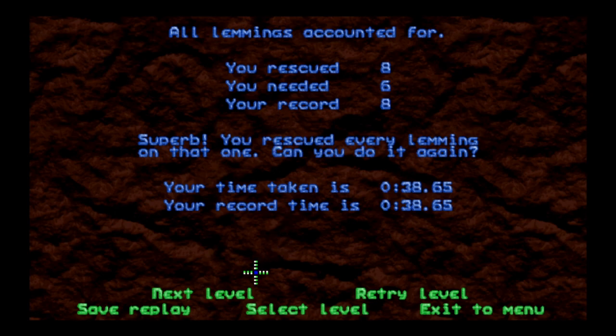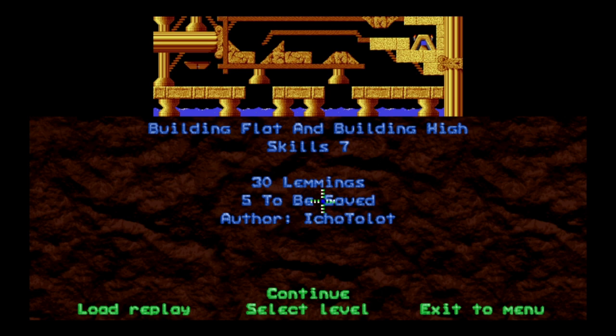We're moving pretty quickly through this. We're on skills seven — why don't we stop after skill seven? That gets us halfway through skills, and then we can introduce the other skills next time.